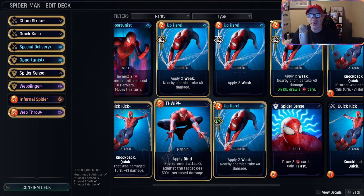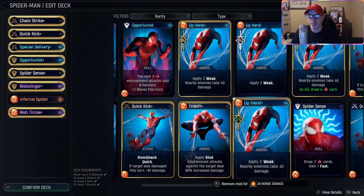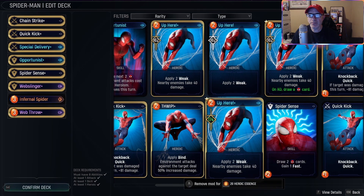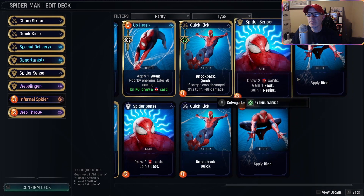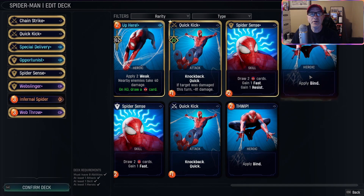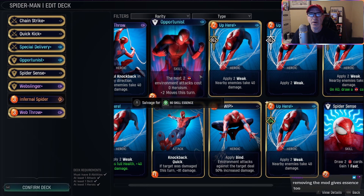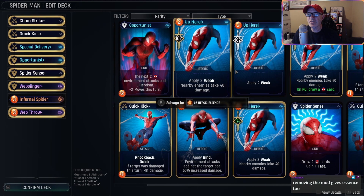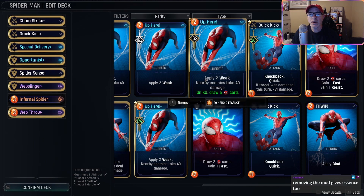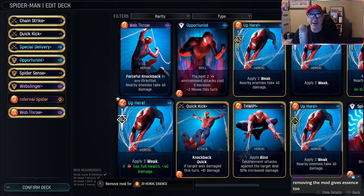We've got a couple of these - see, that's 20. Remove mod - I don't want to remove the mod. Oh, I guess you have to remove them. Maybe you have to remove the mod and then salvage it. Let's salvage that. Removing the mod gives essences too, okay.